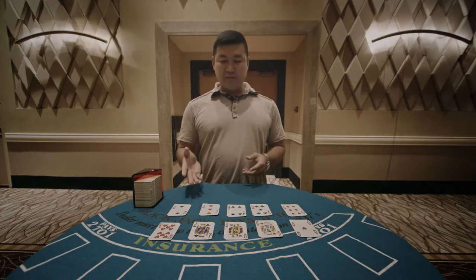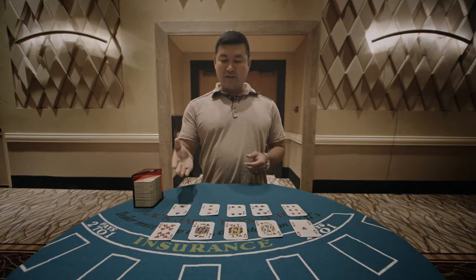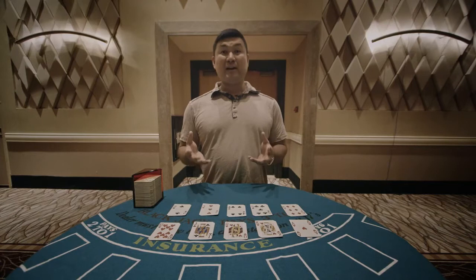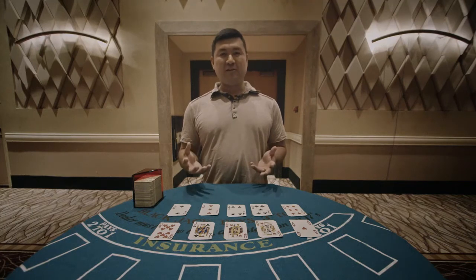As you can see, there are an equal number of high cards and low cards. So this is a balanced count system called the high-low, which is what the MIT team used. At the start of a brand new shuffle, the count is zero because you haven't seen any cards.